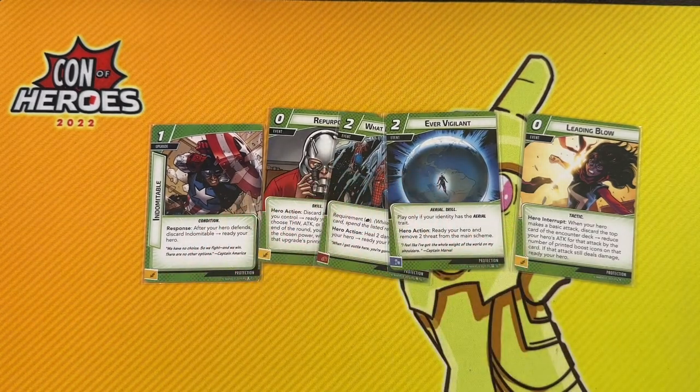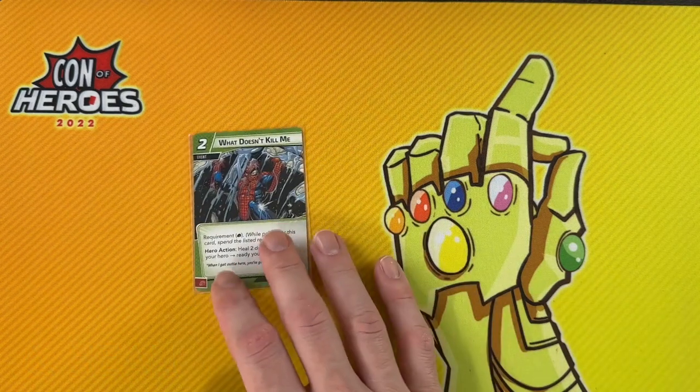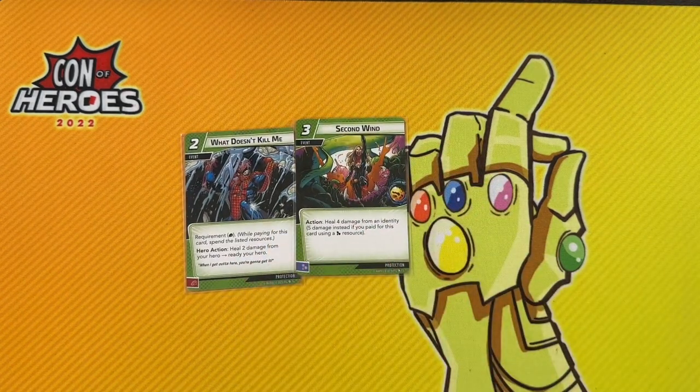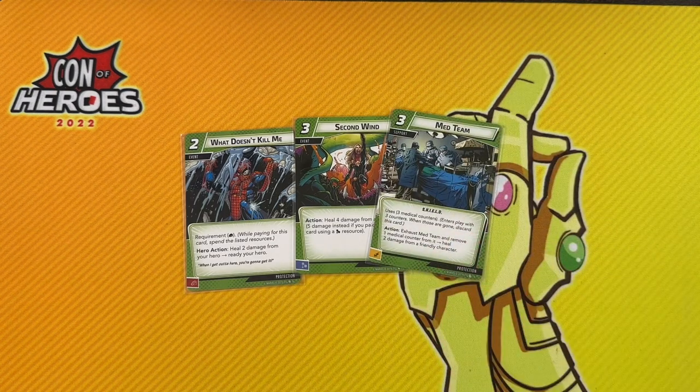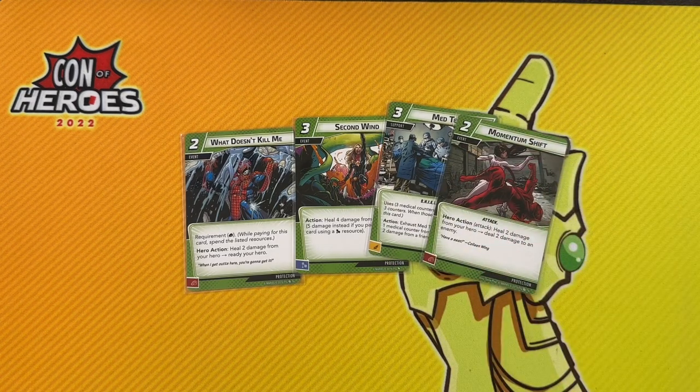Leading Blow is a really good option for heroes with a pretty high attack — it lets you ready after you attack as long as you deal some damage after a boost flip. And it's just nice that there's a lot of different ways to ready your hero, because exhausting to defend has the least impact on the game — it'd be better to be attacking or thwarting. There's also quite a few healing options in Protection. What Doesn't Kill Me heals you for two as it's readying you. Second Wind can heal five damage if you pay for it with Mental. Med Team is a pretty nice option — you'll get six healing out of it total for three, but you can also use it on allies and other heroes. Momentum Shift heals two damage and deals two damage to an enemy.